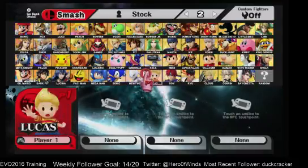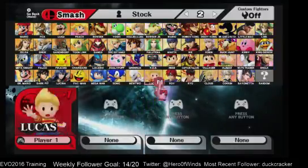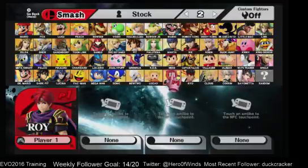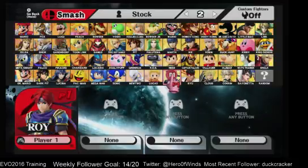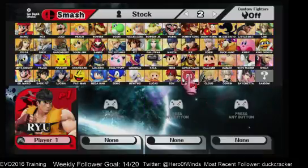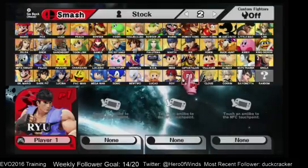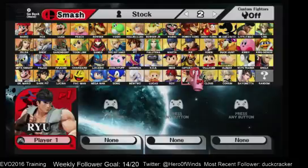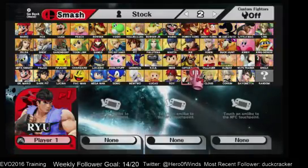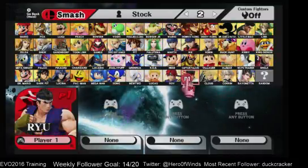On Lucas, there's a pink hair alt with different colors — didn't do much with Lucas. On Roy, there's Awakening Roy, Isaac Roy, and a Leaf Roy. Slot 8 is actually a glitchy weird-looking one that glows red because of the game's rendering, but it was so interesting it was left in. On Ryu, slot 6 is actually Ken's clothes and it has a Ken voice pack, then there are some alternate Ryu colors in extra slots.